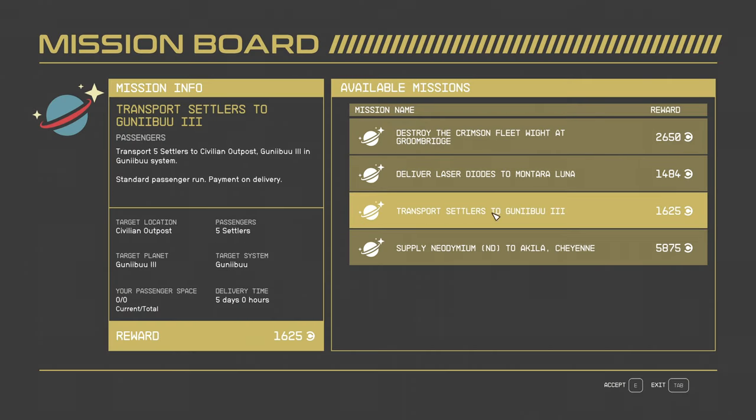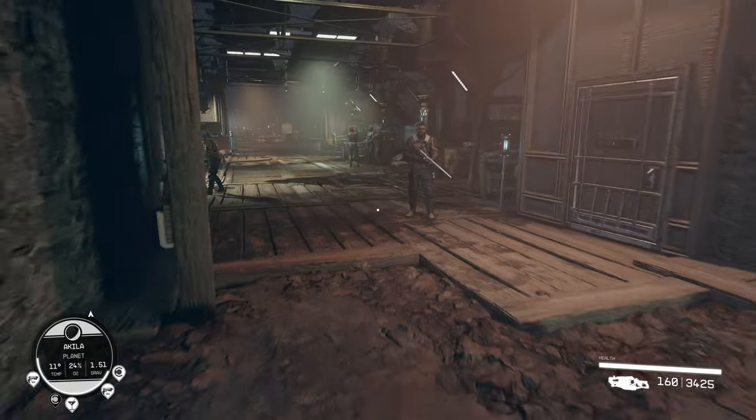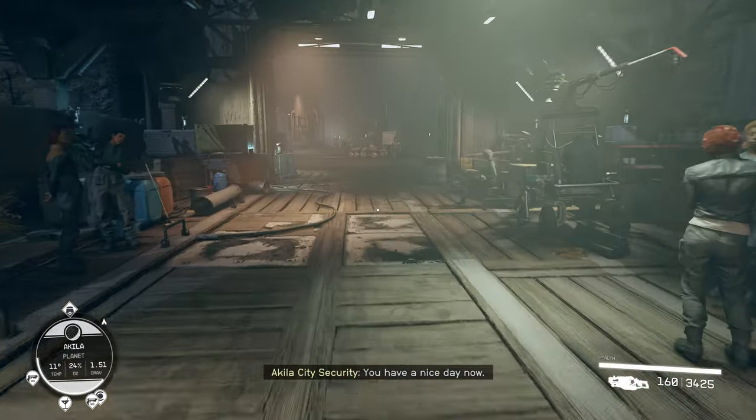Transport these settlers — it is asking us to transfer five settlers, and currently I have zero passenger slots. I can't do anything; it won't let me because I have no passenger slots. So I'm going to run over to my ship and place beds on it, and we're going to find out.